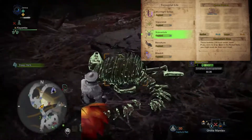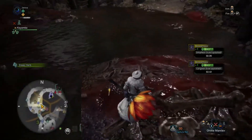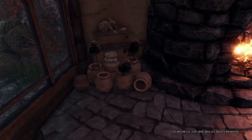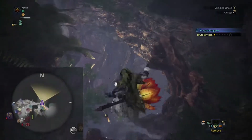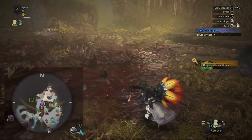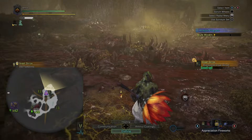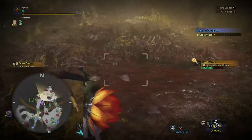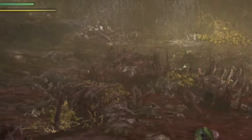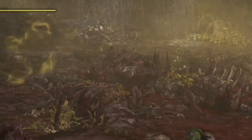Skivantulas are located in the Rotten Vale, normally hiding out in bone piles in the area where the Radobaan likes to hang out. Next we have the bristly crakes - these guys are very hard to catch. You have to make sure you're prepared with a net and the ghillie mantle. Look what happens when you're not - I found a bristly crake in the Guiding Lands and I don't have anything prepared. He looked at me and went away - just teasing me, like 'haha, toodaloo!'